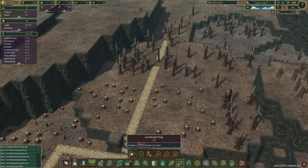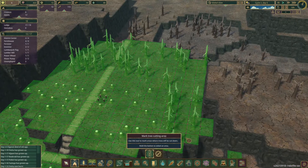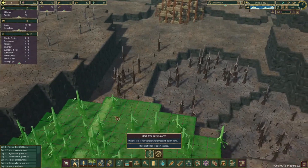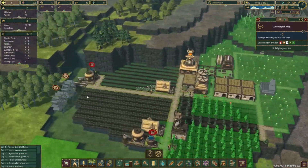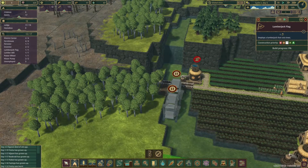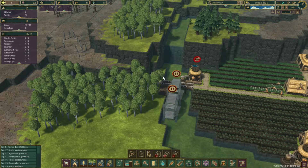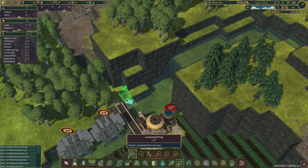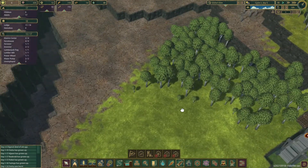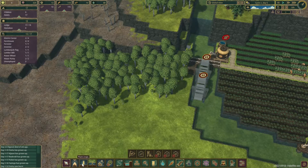Let's get our actual lumberjack hut down and let's mark these trees for harvest. They're already marked for harvest. Once this is built, we'll see how far the span is and go from there. Our next area that we want is over here — we want a lumberjack hut right on the edge. Let's go ahead and harvest these. This side, I want this to be an industrial district moving forward.